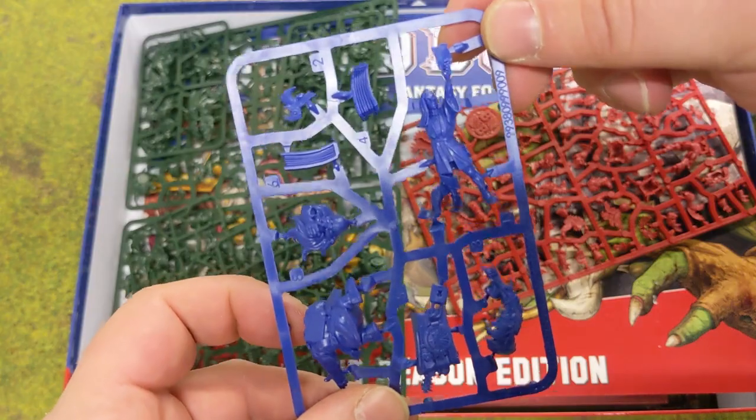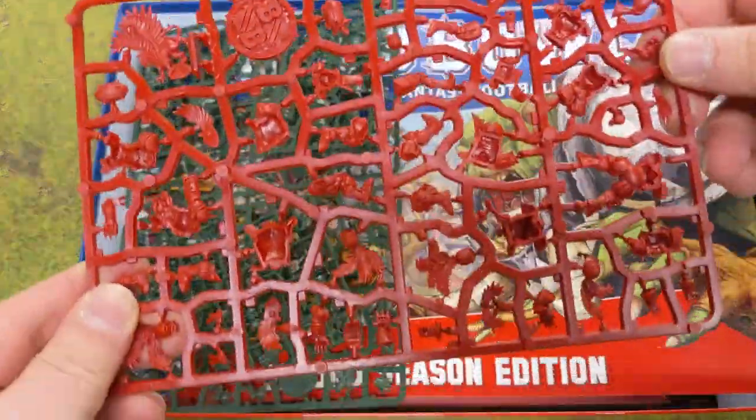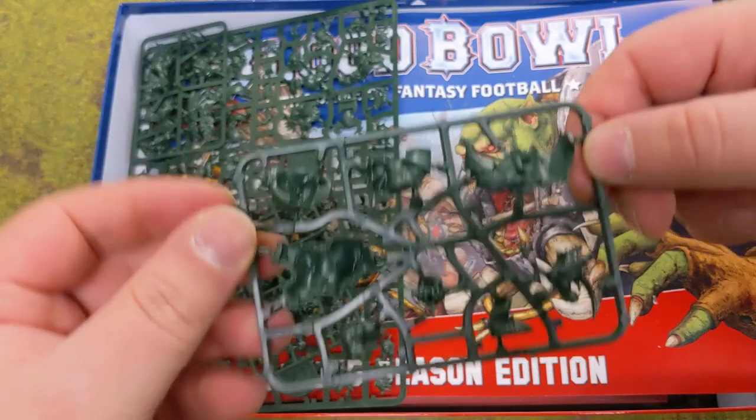We didn't have that in the last edition core box, so that's extra in this one — really cool, brand new unique sculpt. It's the same as normal Blood Bowl teams, so you will get some repeats of the miniatures, but you have options to make them unique, and of course you can paint them differently.